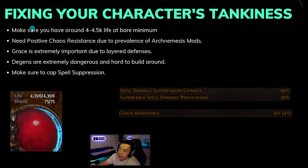Another thing is positive chaos res. A lot of people have chaos res in the negatives, and there are many Archnemesis mods that deal chaos damage — there are even altars that give enemies extra chaos, and Toxic drops chaos balls on your head. If you're running any Beyond maps there's a lot of chaos degen. Make sure you have at least some positive chaos res and not negative 60.